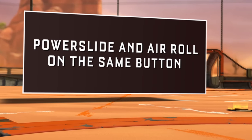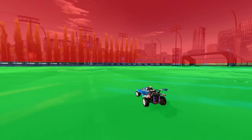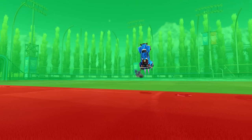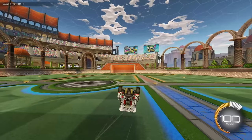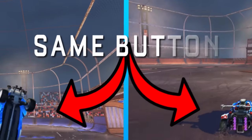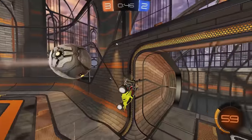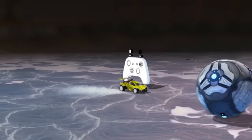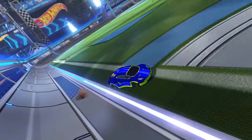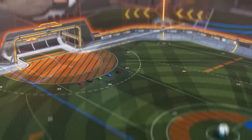Number one: put powerslide and air roll on the same button. Powerslide only happens on the ground, and air roll only happens in the air. So you can save yourself space on your controller and free up a keybind by just binding them to the same button. Plus, you can air roll into a wave dash and move fluidly from air to ground without having to take a finger off that air roll or powerslide keybind. This removes human error and will make you more efficient literally every time you wave dash. Everyone should do this.